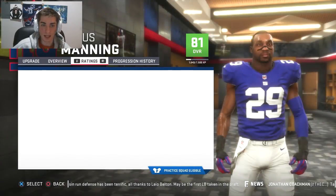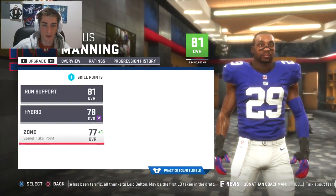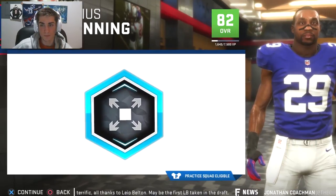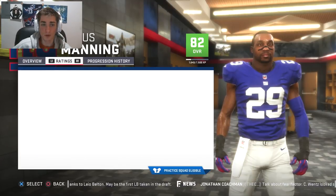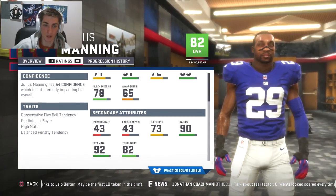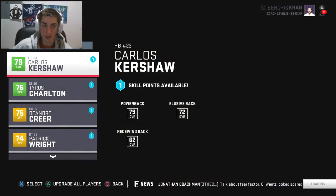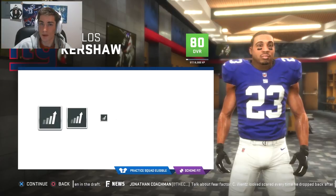Julius Manning — basically a linebacker, that's all he is. Got to boost zone coverage all the way. Plus two brings him up to 78 zone coverage. Tackle is high, hit power, pursuit also high, block shed's pretty high. He is really just a linebacker, and the rest of these don't particularly matter that much.